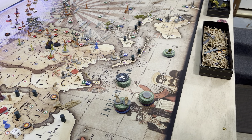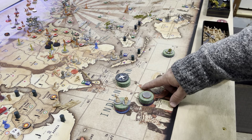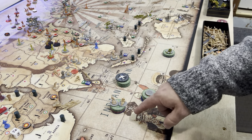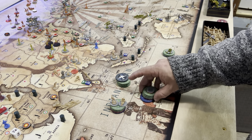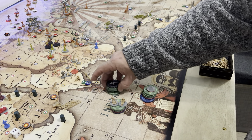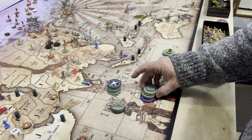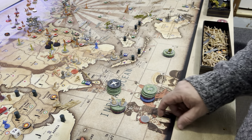Operation Winter Storm. This is UK and China round one. UK starts with 39. It is buying with 17 in India: three infantry, two artillery. It's buying tech for four and then the remaining 18 — six infantry for London.